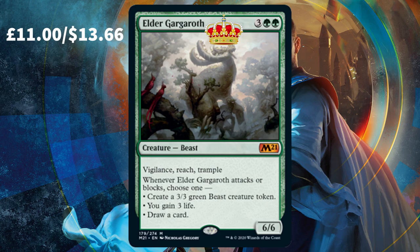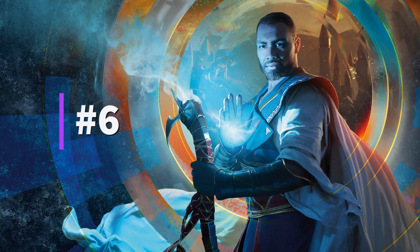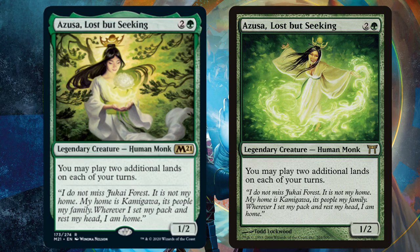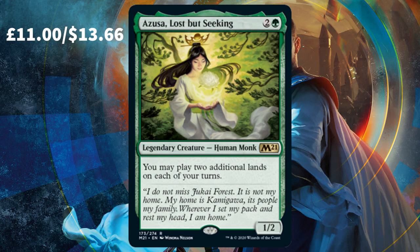I so hope I pack you in the pre-release tournament this weekend. The 6th most valuable from the Core 2021 upcoming set, we have Azusa, Lost but Seeking. Interestingly, Azusa is the only non-mythic rare on this list, just falling into the rare tier — so this card will statistically be the most likely for you to pull out of all ten cards. This isn't a new card but merely a reprint from way back in 2004 from the set Champions of Kamigawa. She may not fall into the mythic rare tier, but you can see why she's on this list.